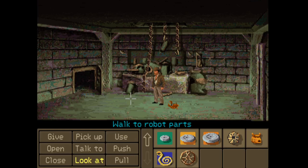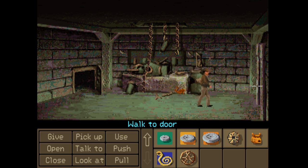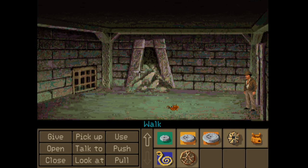Hi everybody, welcome back to Indiana Jones and the Fate of Atlantis for more point-and-click adventure game action. We're right back where we left off in the room with the robot parts, going through all the rooms looking to see if there are any grates we haven't been through yet, just to see if there are rooms we haven't had a chance to investigate. We're making our way up to this top section — ah, there is a grate here we haven't been through.